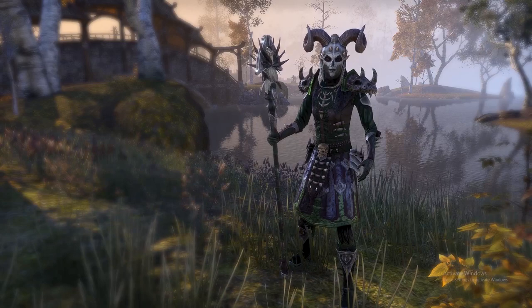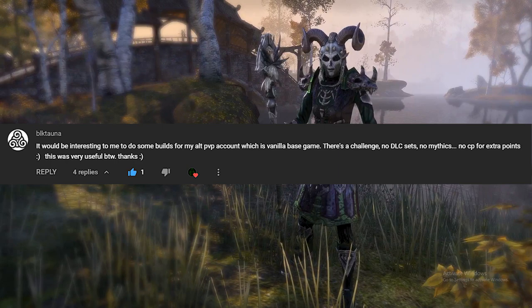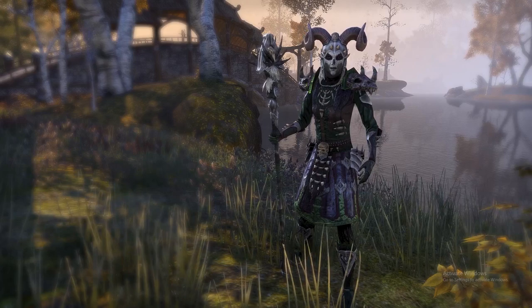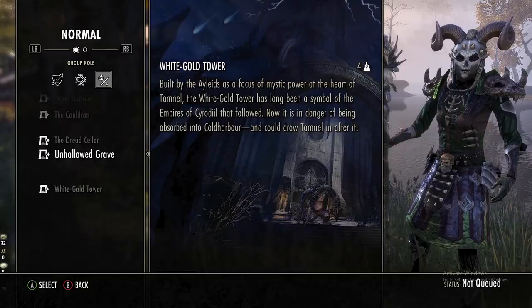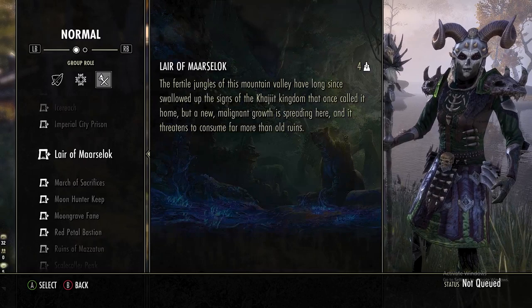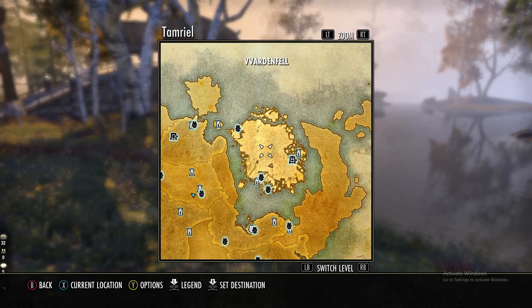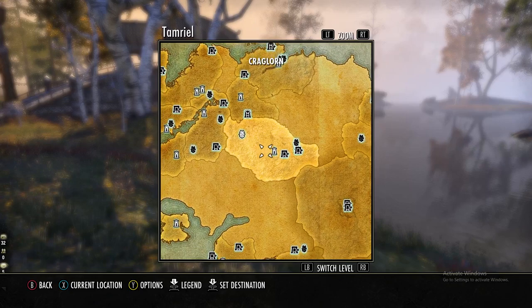Today's build was requested by — I'm probably going to butcher this — BLK Tana. They wanted a build that was only base game: no mythics, no DLC sets, and no CP for extra points. So from what it sounds like, this is for an alt account in PvP. I realized that there are certain things that aren't base game but that everybody has access to, such as the dungeons White Gold Tower and Imperial City Prison, Bardenfell (also known as Wardenfell), and Craglorn.